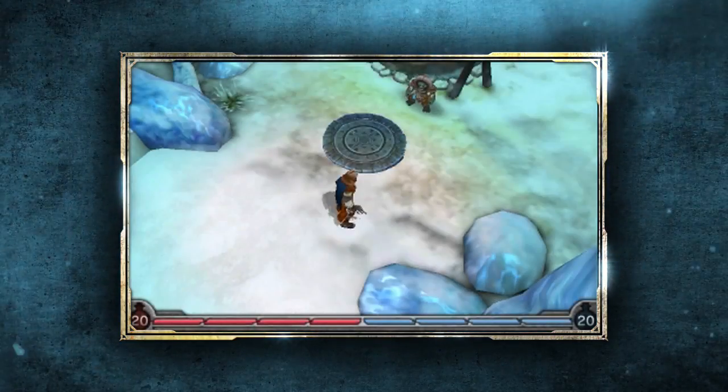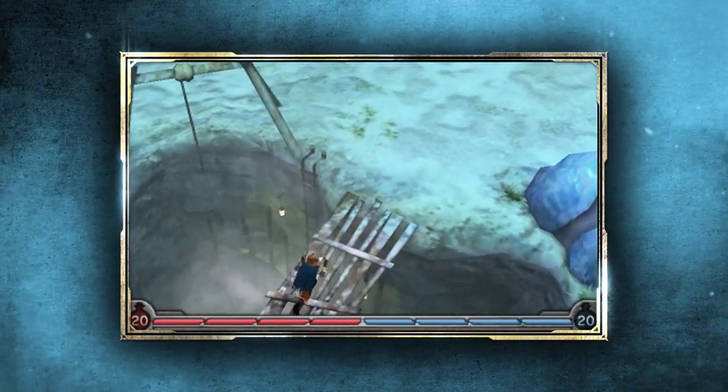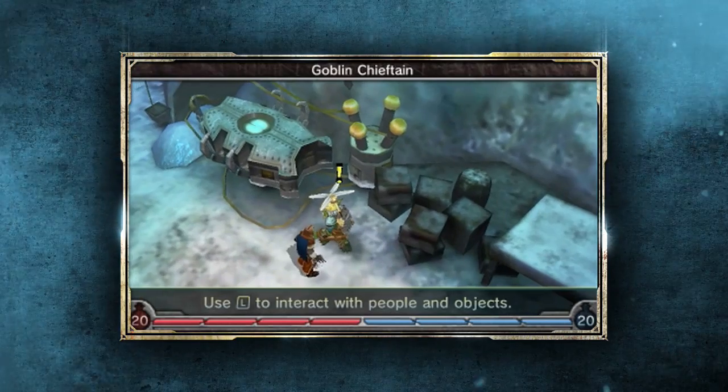Here I am as a Gunslinger in the Frost Reaches in the second half of the game. At this point, the Goblins have some information that I really need, but before they'll help me, the Goblin Chieftain is requiring me to help them with a few of their experiments.